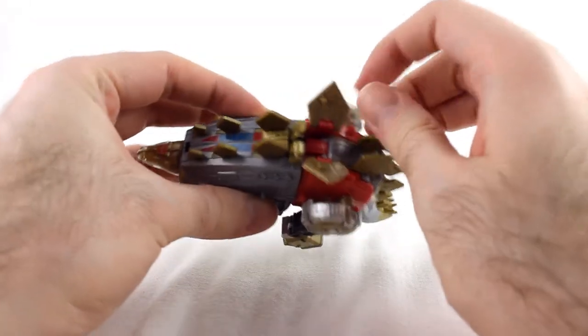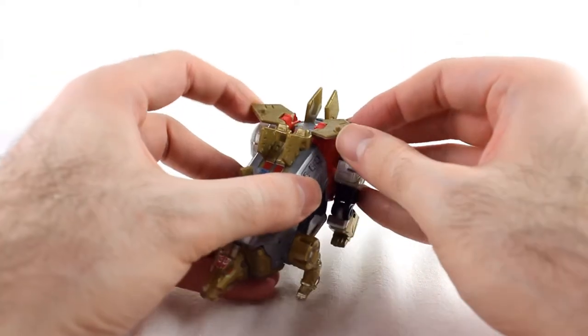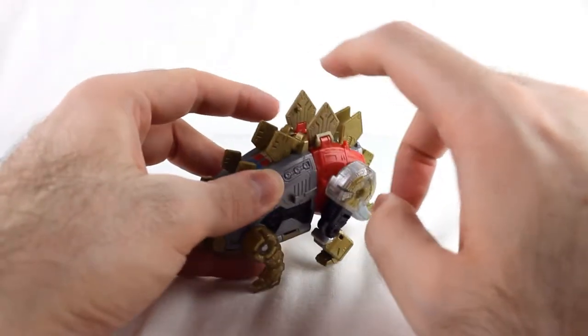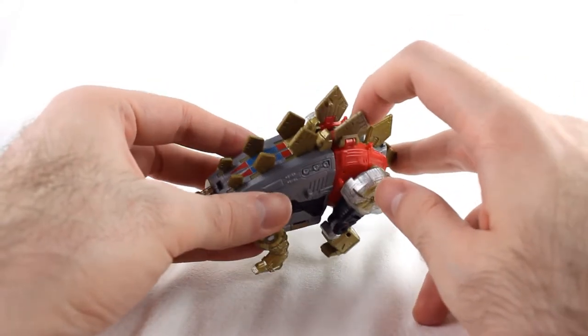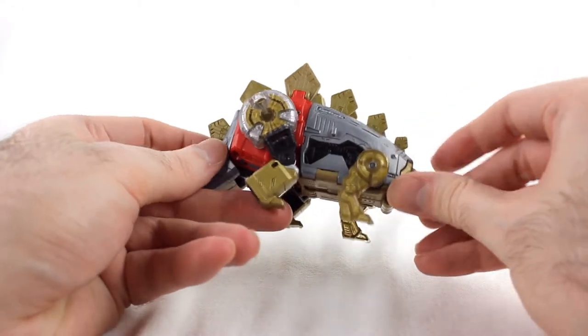These fins, for whatever reason, can move. They have little pegs, and I believe those are for Prime Masters or Titan Masters — they can peg onto the back there if you want. But yeah, it's overall a pretty nice little dino.